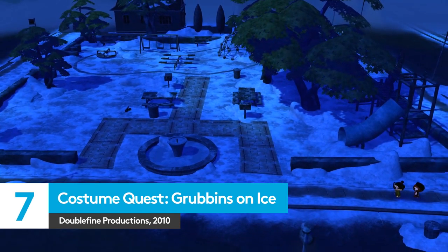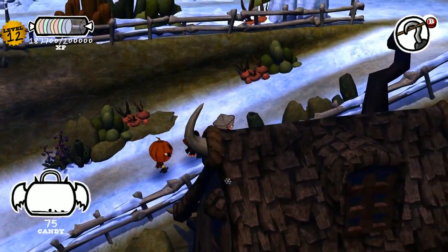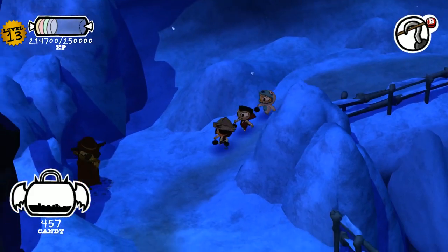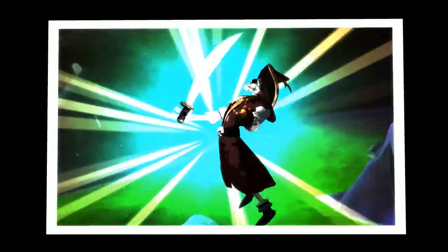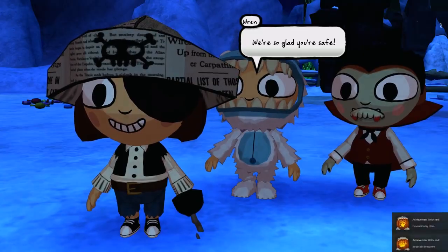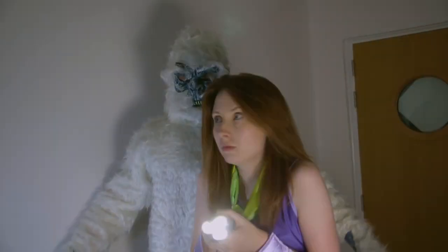Thanks to the Grubbins on Ice DLC, Costume Quest, like Henry Selick's The Nightmare Before Christmas, happily crosses the streams of pumpkins and snowflakes. Taking our original party of Halloween heroes into the snow, this DLC is now thankfully included as part of the main game on PC, so you don't even have to shell out for the privilege. Grubbins on Ice is a perfect example of if it ain't broke, don't fix it — continuing Costume Quest's trademark blend of turn-based fighting and adorable costumes as Ren and Reynold attempt to once again bring peace and harmony in time for Christmas. There are only three new costumes, but you'll definitely want to try out the ridiculously adorable Yeti for size.